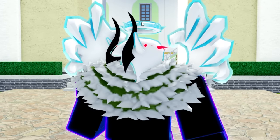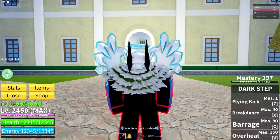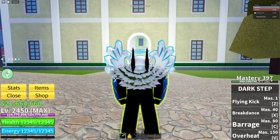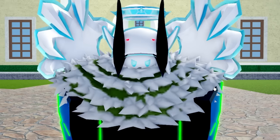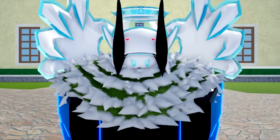In this video, we're going to be on our way to God Human. We need to go ahead and unlock that fighting style, but in my inventory I am currently using the Dark Step fighting style. As you can see, I have it at Mastery 397. In order to get God Human, you have to have every fighting style at least Mastery 400.